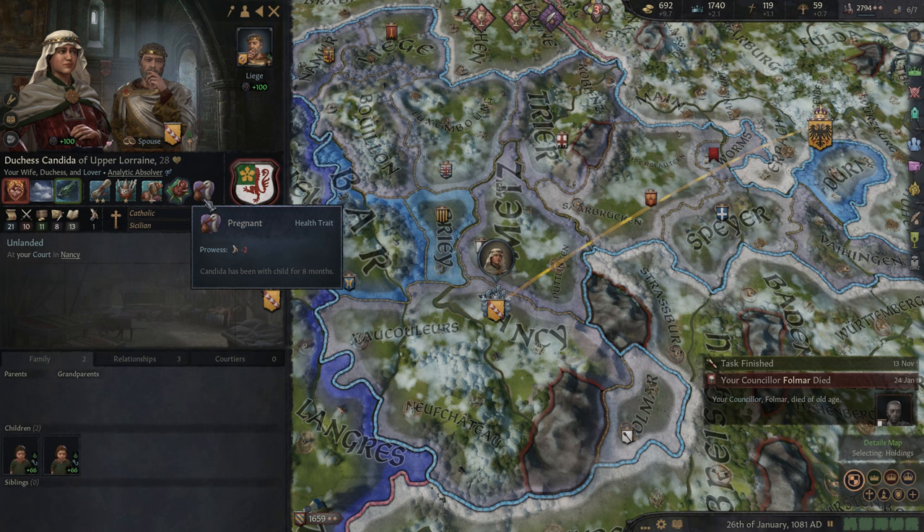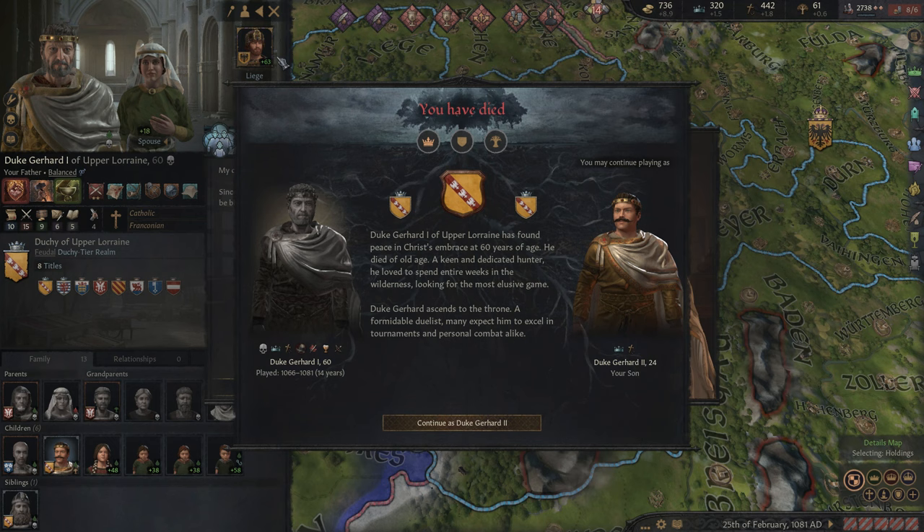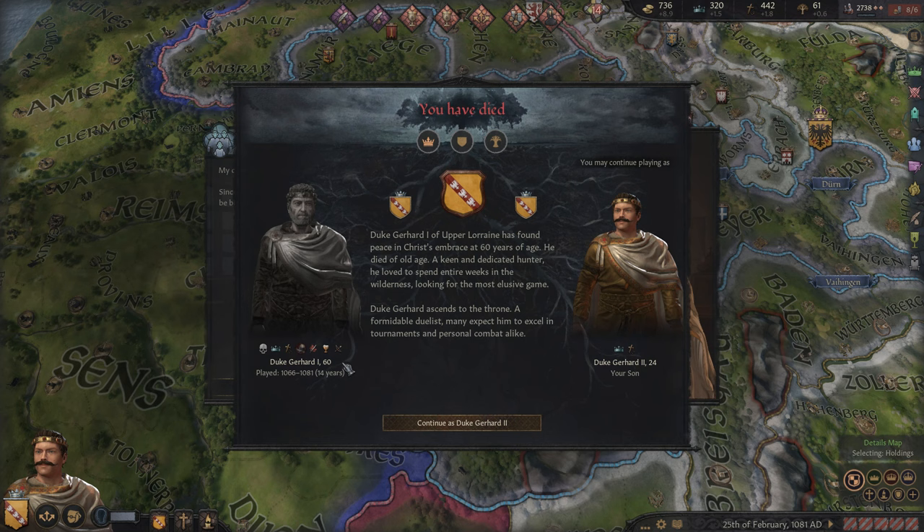We died while she was pregnant. I didn't even know we were close to death, but yes, we have lost our first character — Duke Gerard the First. Now we'll be playing as Duke Gerard the Second. Duke Gerard the First of Upper Lorraine has found peace in Christ's embrace at 60 years of age. He died of old age — a keen and dedicated hunter who loved to spend entire weeks in the wilderness looking for the most elusive game. Duke Gerard the Second ascends to the throne, a formidable duelist. Many expect him to excel in tournaments and personal combat alike. We played for 14 years total, had distinguished fame, dutiful devotion, almost finished the second perk tree.